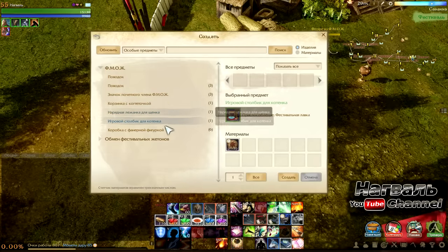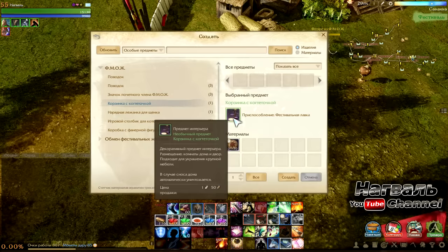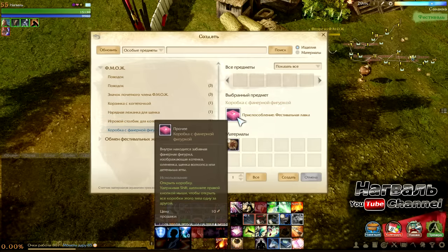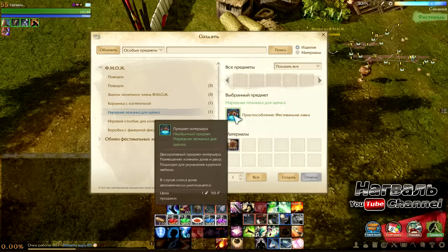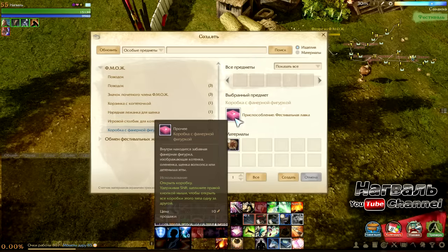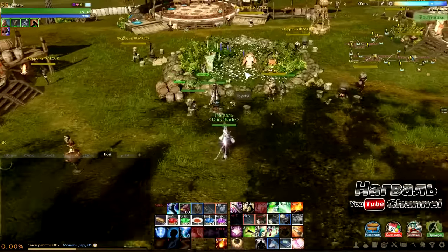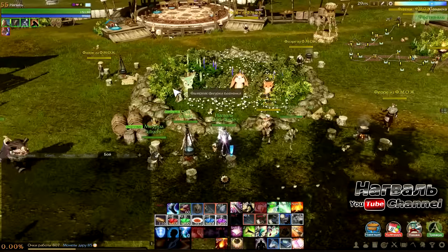Также 4 предмета — это чисто мебель, которую можно поставить у себя дома и посадить на неё своих питомцев. Первые 3 — это такие домики, а последнее — картонные фигурки, по типу тех, что стоят здесь.